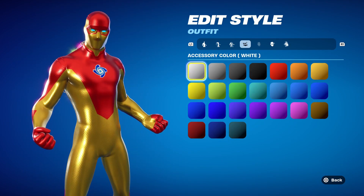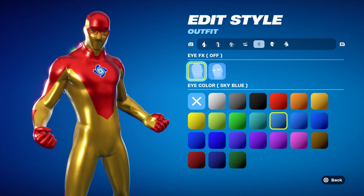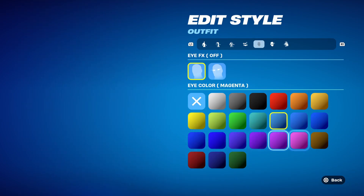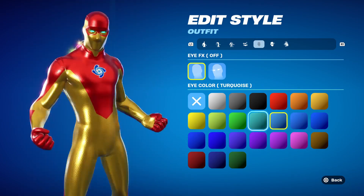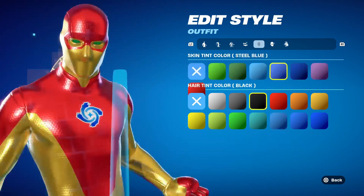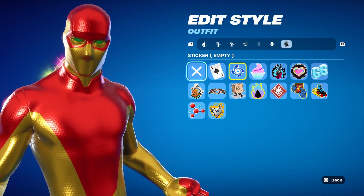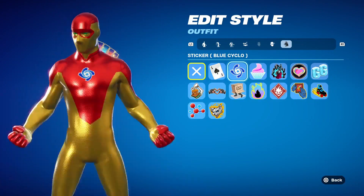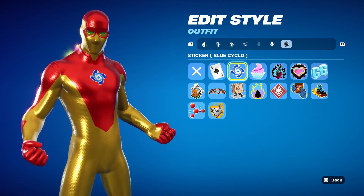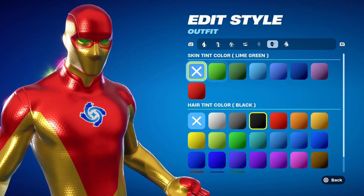Accessory color: any — we're not using it. Eye color: eyes, sky blue. And then the sticker: the blue cyclone. And boom, you got the Iron Man skin.